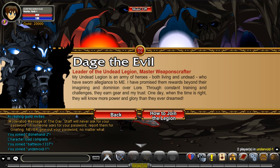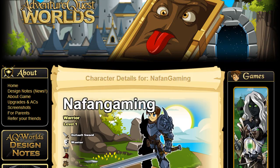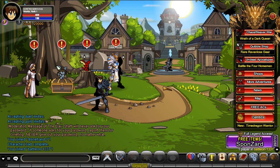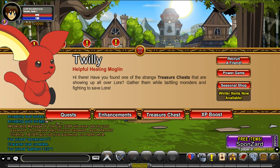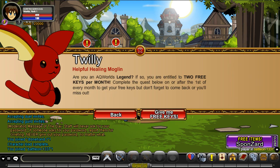Right now I'm just going to head back to Battle On and actually upgrade this character - we'll be back in a minute. Alright guys, we are back. We've just upgraded our character and I think we got some new badges: Dragon Hero, Axe Master, Member, and Time Dragon Warrior, which I'm assuming gives access to the class. We can also now check out Twilly's free keys.